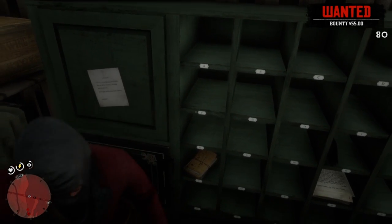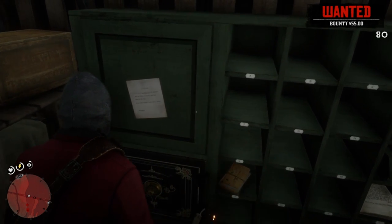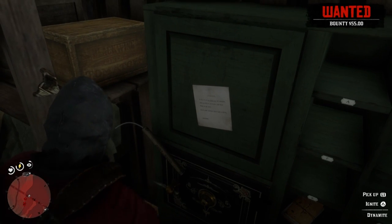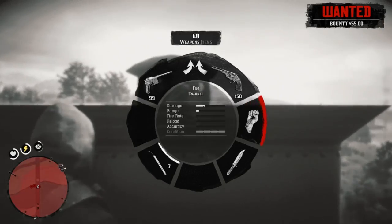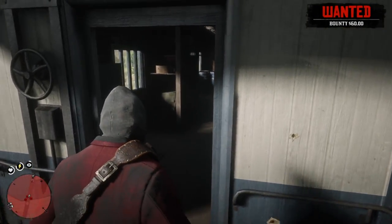What you want to do is hit the left trigger to ignite the dynamite, and then hit the right trigger to stick the dynamite to the wall, and then you can ignite it after that. Obviously, you're going to want to run away from this dynamite so it doesn't blow you up. And you'll see all the lawmen are stuck below us.